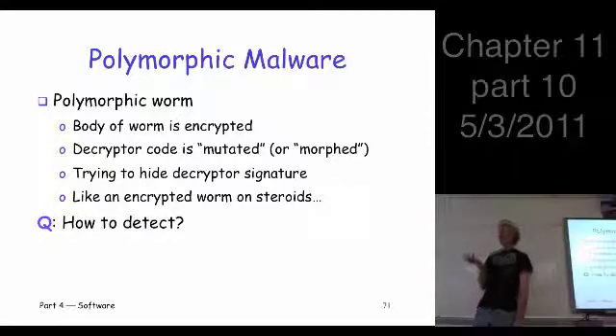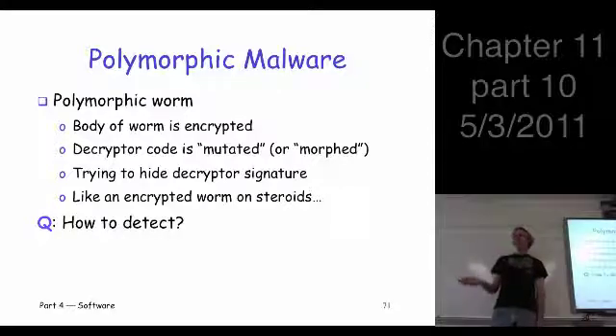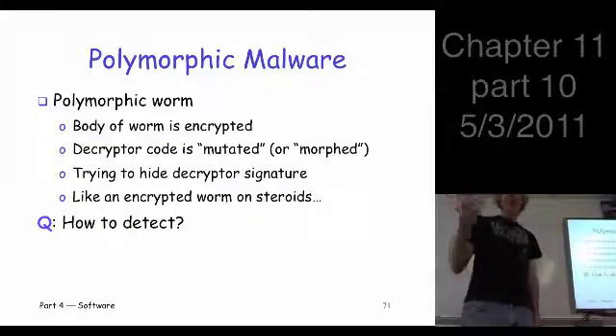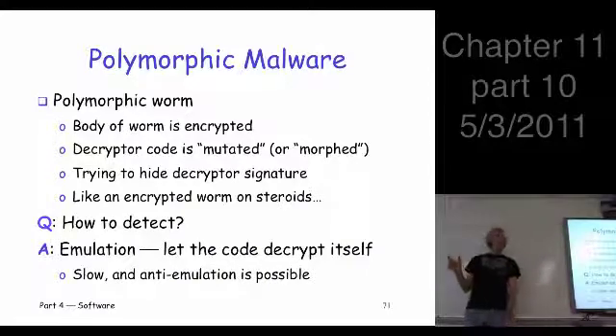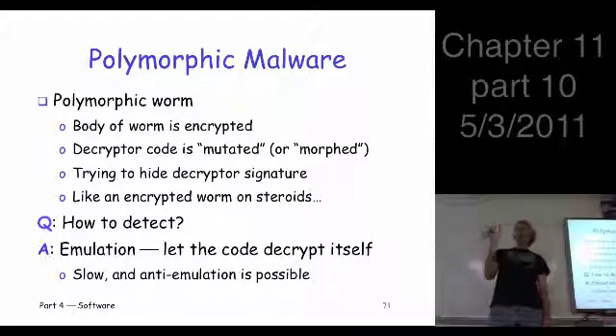So how do you efficiently detect these things? If you're getting a huge number of signatures and a huge number of false alarms, this is bad. One approach to doing this is emulation. You get to a point where it looks suspicious — maybe it matches one of those thousand different signatures — and you don't want to give a false alarm.